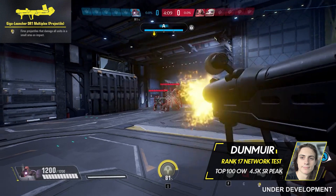Domtrooper's secondary fire is the Giga Launcher DR1 Multiplex Beam. Fire a continuous beam for a short time, damaging enemies at any range. This 8-second cooldown deals up to 500 damage and limits projectile shots during use.